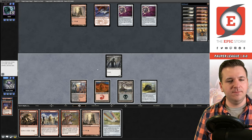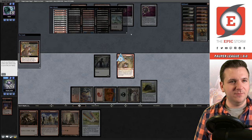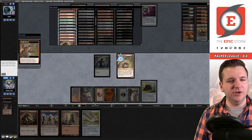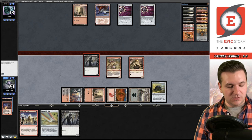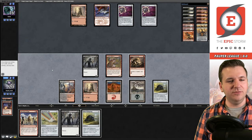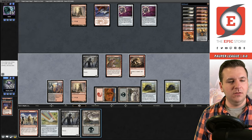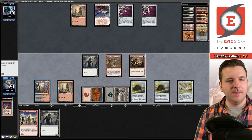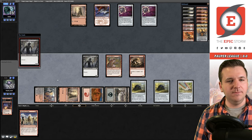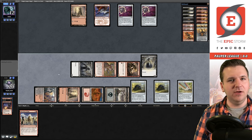Opponent keeps passing. We play Goblin Matron and grab another Putrid Goblin — we're in aggro mode now. We play Ichor Wellspring, get another Goblin in, then play Chromatic Star. We have multiple goblins swinging in. If they sacrifice one of those Spellbombs, we can actually win — though it's unlikely. They keep passing.